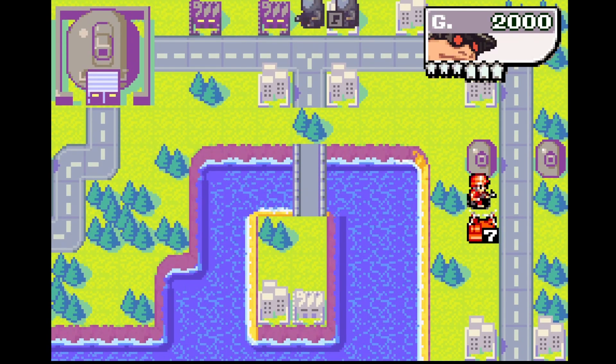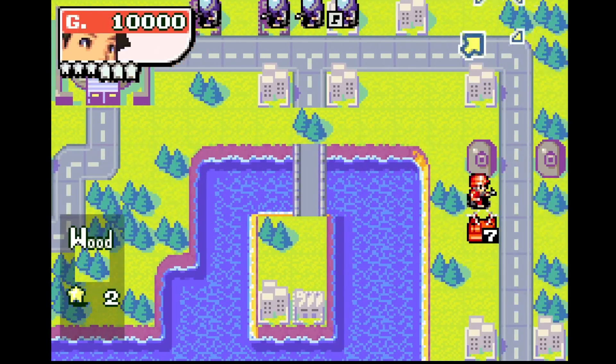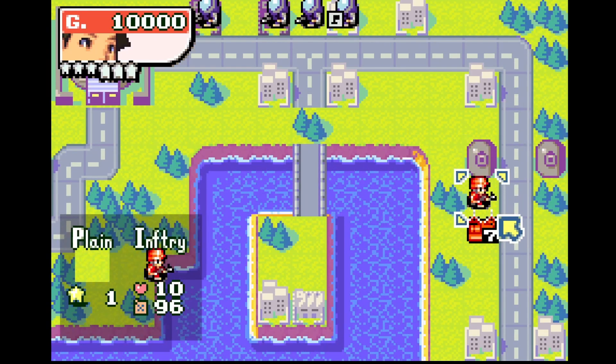The mini cannon shoots at the T-copter because it's more valuable than the infantry, but I don't care if the T-copter takes damage — it still transports infantry just as well.